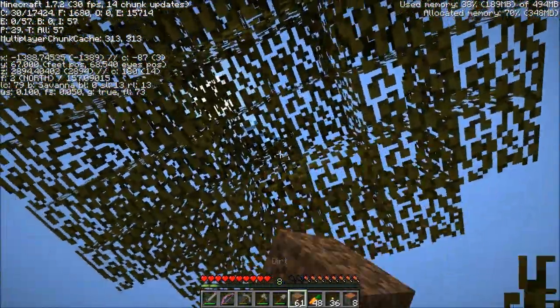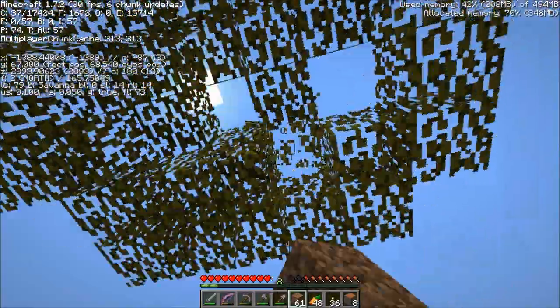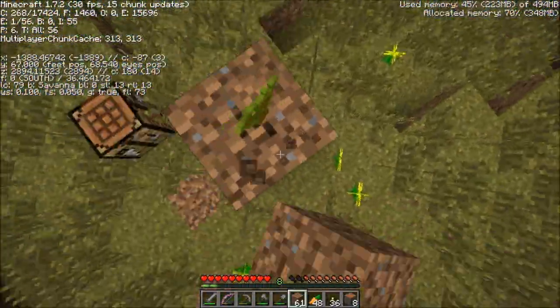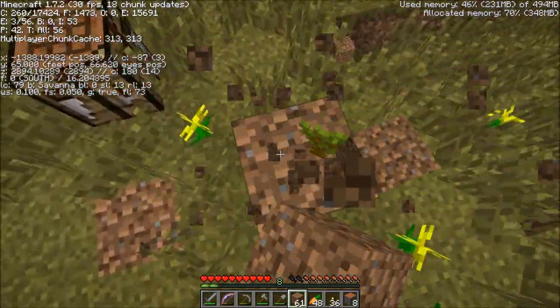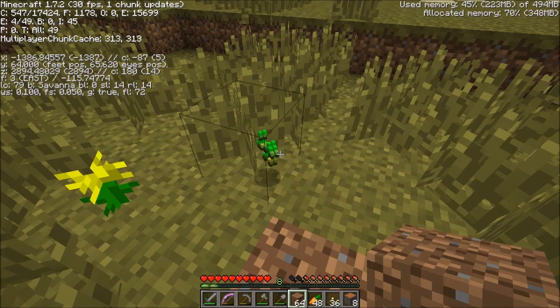So I'll go ahead and grab some saplings while I'm here, while they are readily available, because I may as well. There's one right now — that should be sufficient, actually — but I'll go ahead and bust the rest of this up just in case I grab some more. Oh, I have too much stuff in my inventory at the present moment. What can I drop? I have some... I don't need seeds, right?